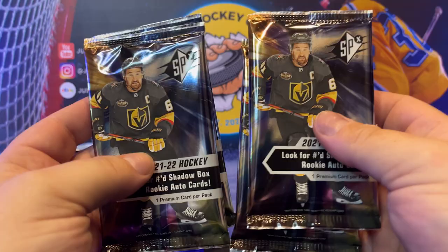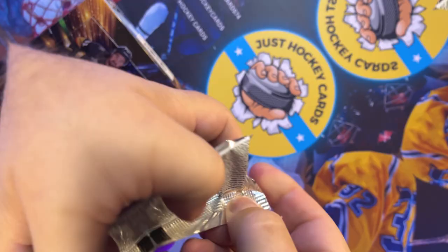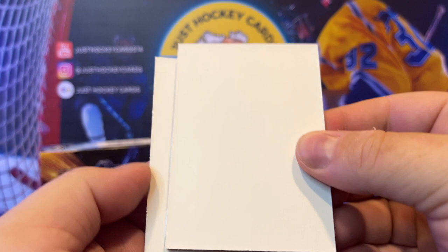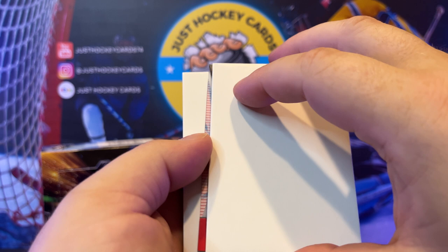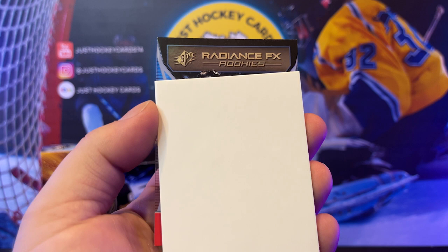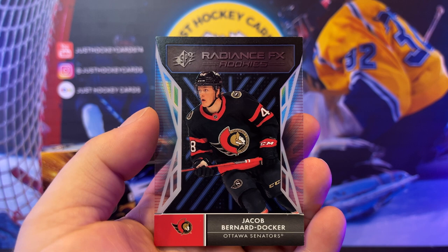Let's go down the left side first. With SPX we have the decoy on the back, so we'll put a decoy on the front and give it a flip. Let's slow roll it — we got a Radiance FX rookie. I can't quite tell, is that an eight? Jacob Bernard Docker. Been getting a lot of his stuff lately. It's a nice looking card though.